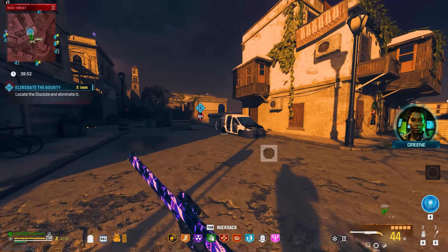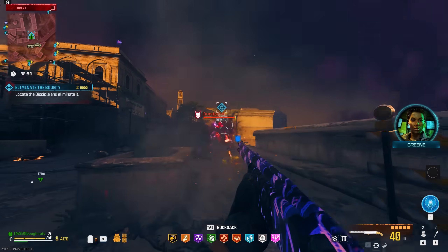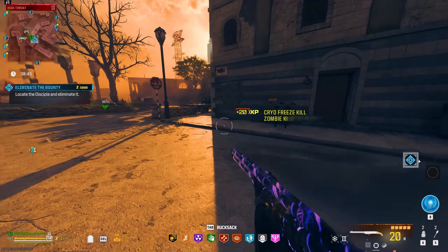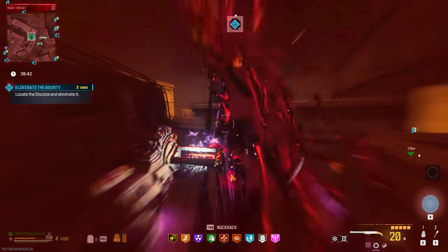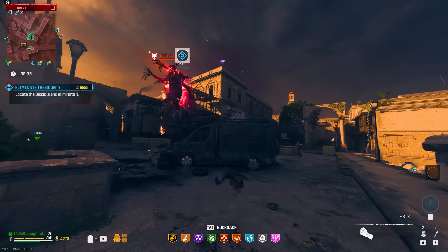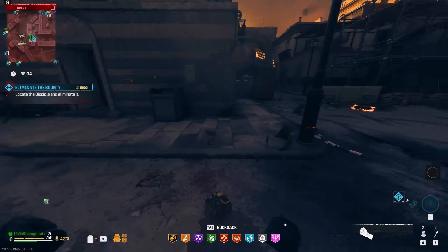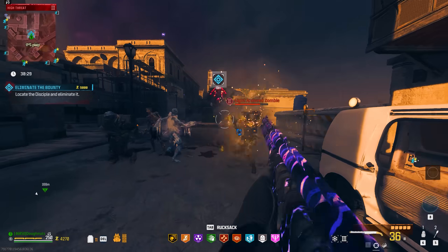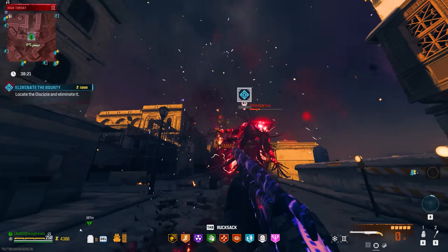Tier 3 HVT Disciple — can we do it with this shotgun? I've heard the disciples were buffed apparently, I'm not entirely sure. Let's throw a little decoy here, throw an energy mine down. I think he's healing off me. Honestly, not too bad. Oh, out of ammo — that's a problem. The damage is just unreal, I love it so much.